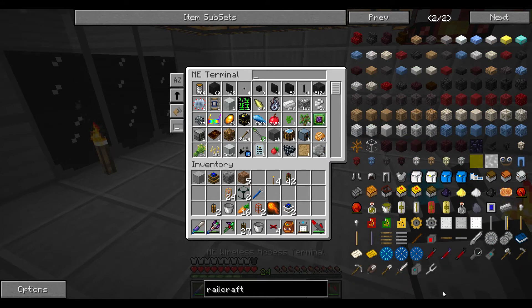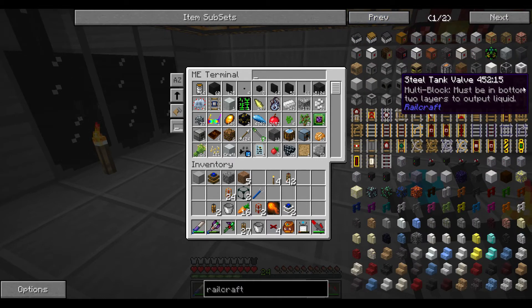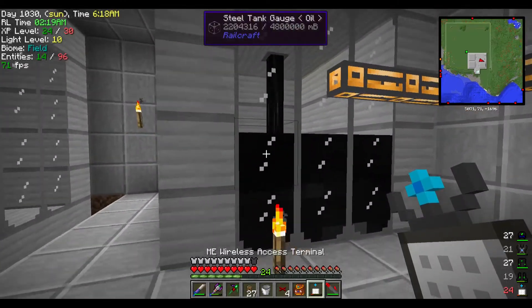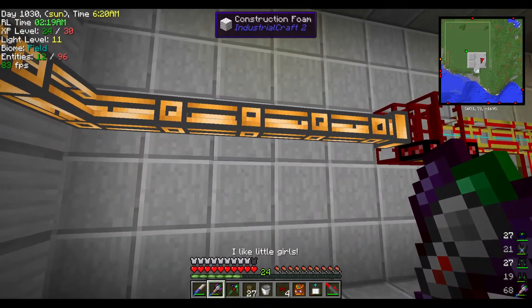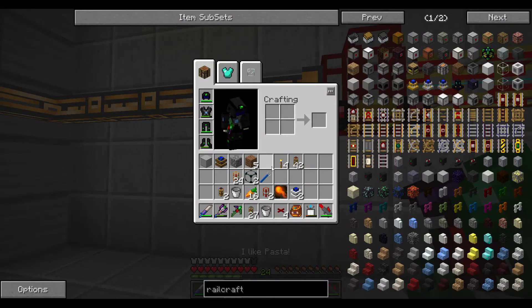Railcraft - I guess it's just the valve. It makes sense. 'Must be in the bottom two layers to output liquid' - so we should probably bring this down one more layer. Actually that would make it look nicer anyway.